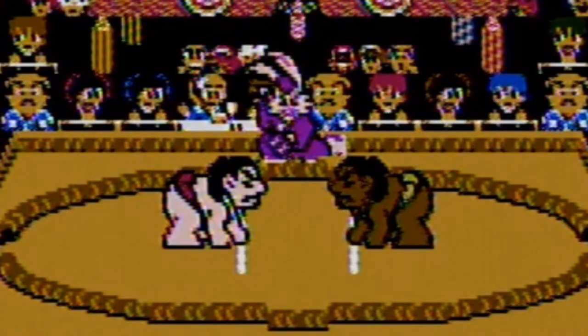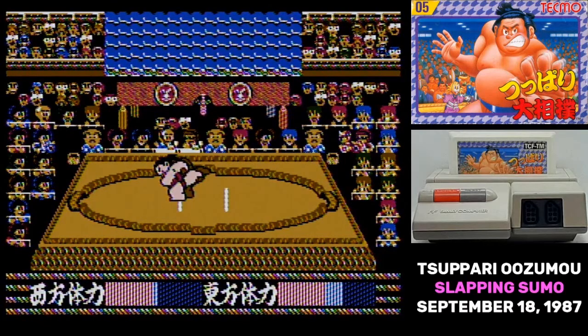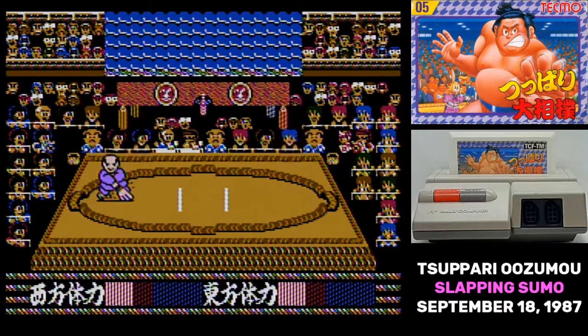The rabbit acting as a referee is Tecmo's mascot at the time. He's been included in other game packaging, but this is the first time he's appeared in a game. It has another cute touch: if you hit pause, a guy comes out to sweep the ring.